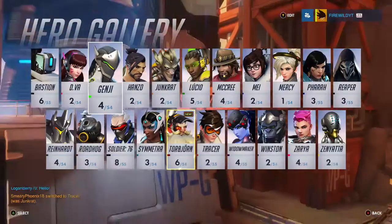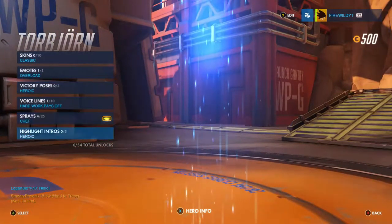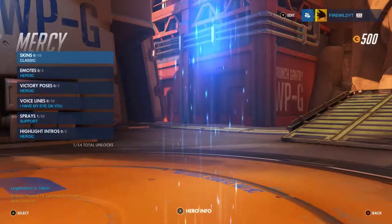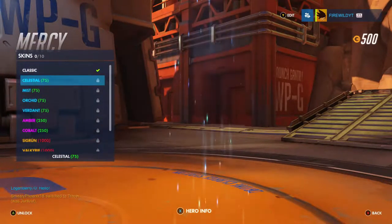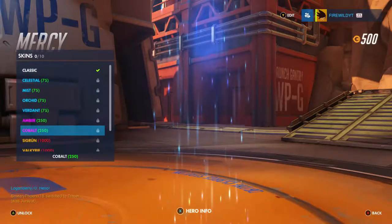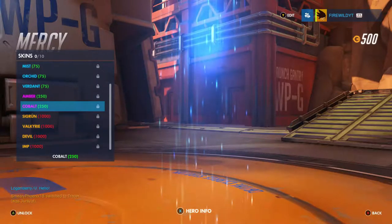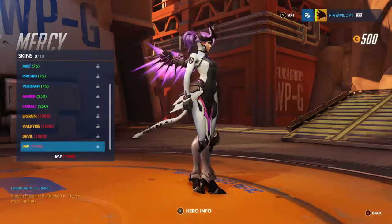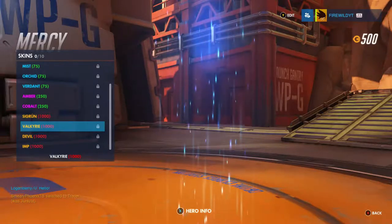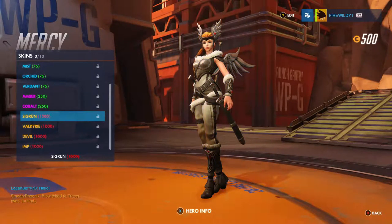Let's try and buy something for a character I'll actually use. I actually quite like Mercy skins. We can afford an ultra rare skin — ultra rare skins cost 250 currency, and the legendary ones with bonus features cost 1000. I've got half the money for a legendary. These skins are absolutely sublime — that one looks like Freya from Smite.